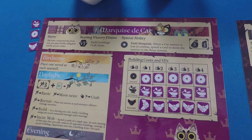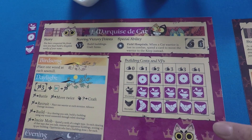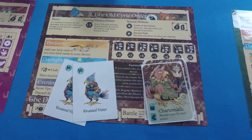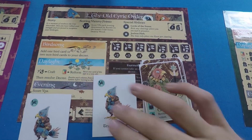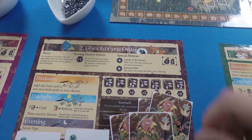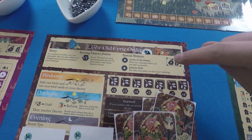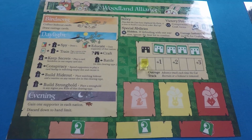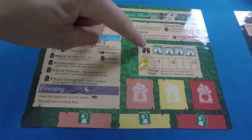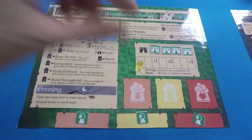On each faction board we've also got the different tokens. The Marquis de Cat comes with 15 building tokens plus one of each to go onto the board during setup. The Old Eerie Order has two trusted vizier cards as well as four different leader types, and a bunch of different roosts — four with stars and three without. The Woodland Alliance has three secret hideouts and four strongholds on the stronghold track of their board.